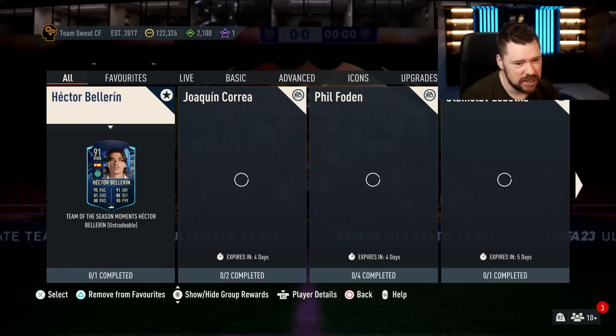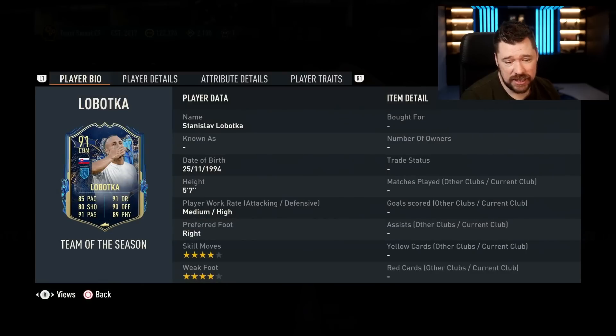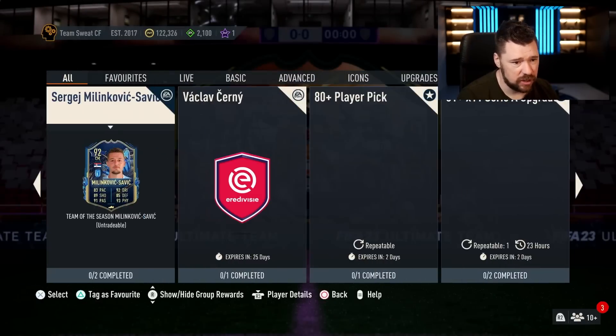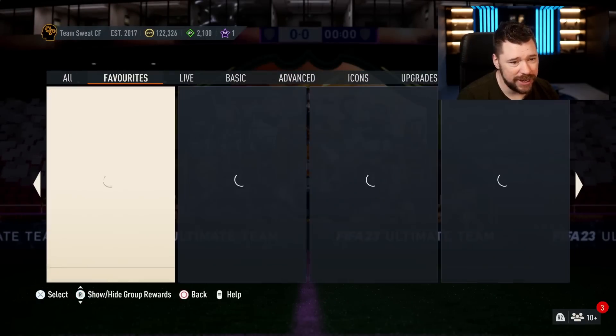Let's have a look at SBCs. We have got Lobotka, who of course was there yesterday — that didn't come until after the video finished but we did take a look at him. He's an 84-rated squad — this is a decent card for an 84-rated squad, nothing too crazy. We've also got Milinkovic-Savage in the hulet gang.